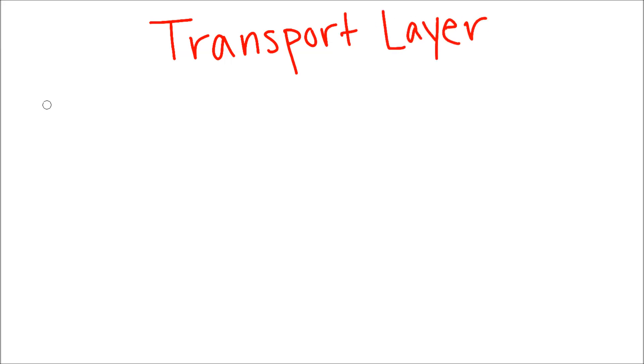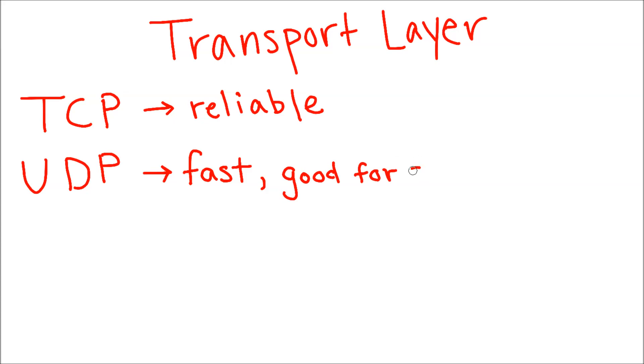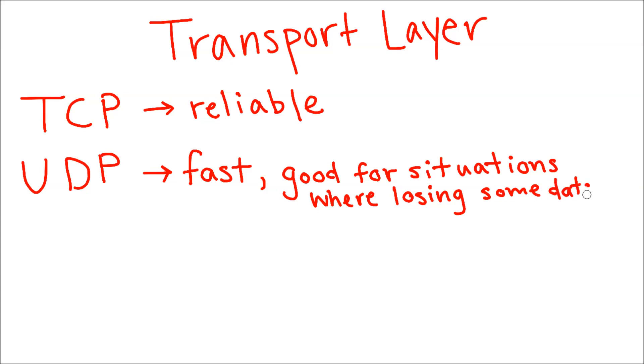To fix that, the next layer — the transport layer — also has different protocols or methods of delivering that information. TCP is very common and makes sure that packets are received in order, and controls the rate the receiver gets data. Another protocol, UDP, does not always ensure a reliable transmission like TCP, but it has less overhead, and may be used for real-time audio streaming, for example.